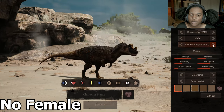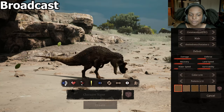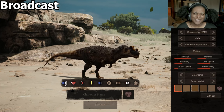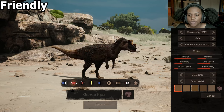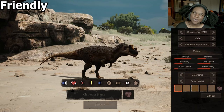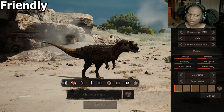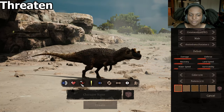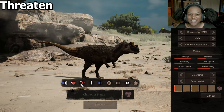Unfortunately, there doesn't seem to be a female skin for this Ceratosaurus, but let's go through the calls. First up is broadcast. I like that — it's actually really different than what I was expecting to hear based on other iterations of Ceratosaurus, but I like it. Two call — that sounds more like a Deinosuchus, more alligator-like to me. I don't know if I would call that a two call, but it's not bad. Threaten — oh, I like that one. That was cool. I love the extra chomps after the roar. I think it's a really good threaten.